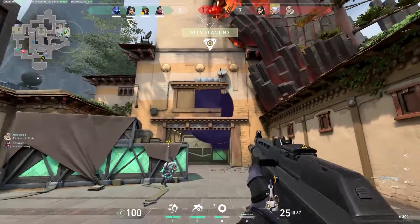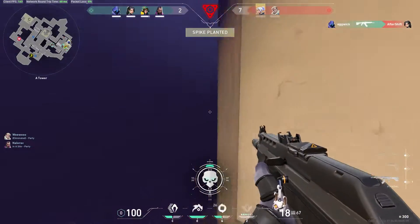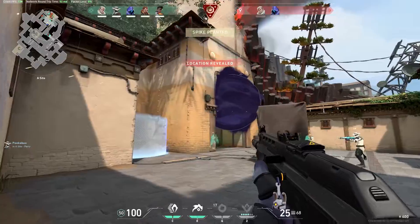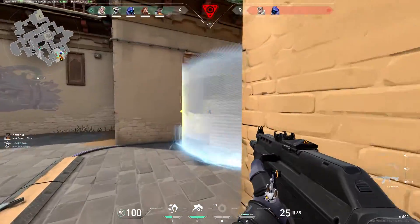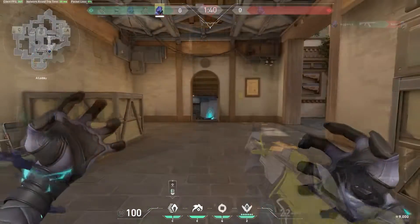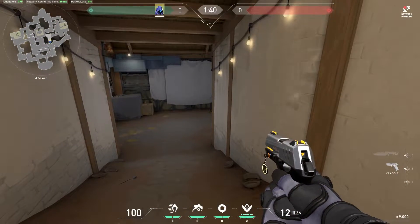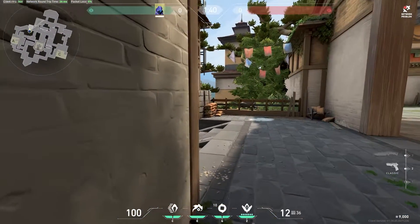Teleporting into A heaven in a post plant situation is a good way to catch enemies off guard. Be sure to get the timing right because if you teleport too late, you're just going to be giving the enemy a free kill. Teleporting across sight lines, especially after you've been revealed, is another way to catch enemies off guard. You can teleport across A lobby to avoid getting seen by the player in A long, and if you want to peek that player, you can use this double teleport setup for an unexpected angle.